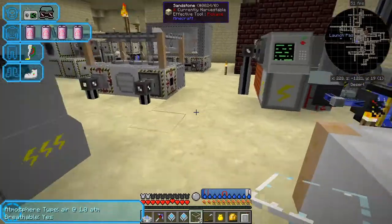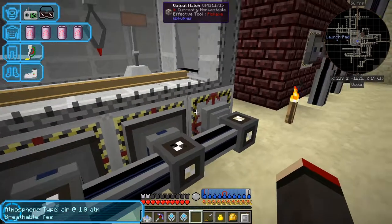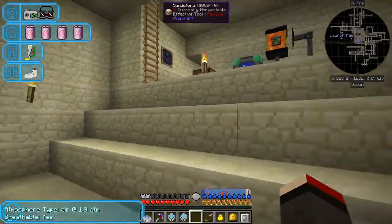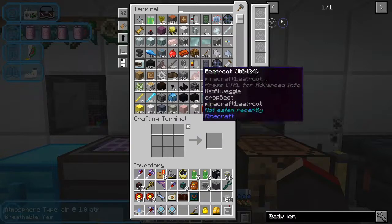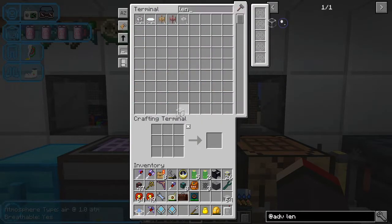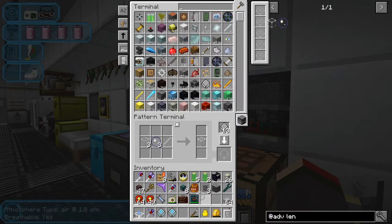Let's go downstairs to the precision assembler. What I need to do is put those items into the hatch - three, three, and one - and it was so fast we can't even see it. Let's go back upstairs. We should now have a lens in here. There we go - one lens. We can put this into this recipe here.